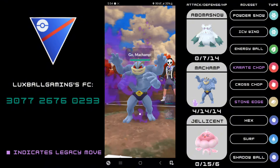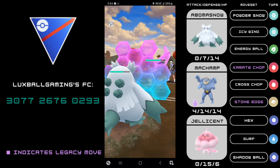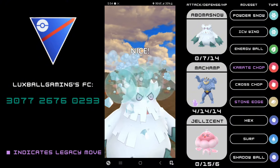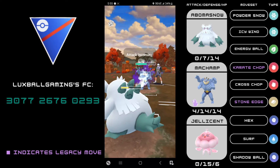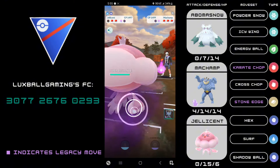Next game: Abomasnow into an opposing Shadow Machamp — basically the worst lead you could see. We can't use our own Machamp because we'd be down energy. We get a shield with the Icy Wind but this still just sucks. Luckily my opponent doesn't over-farm much here, because if they had we would have been in a horrendous spot.